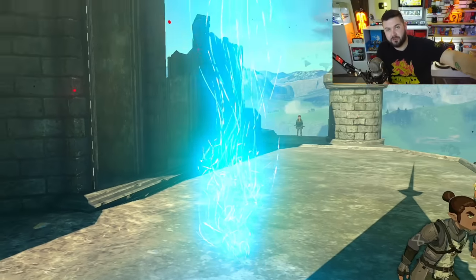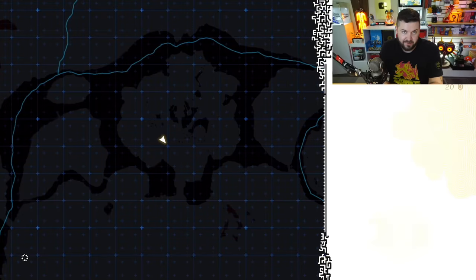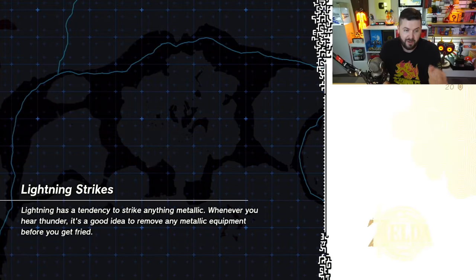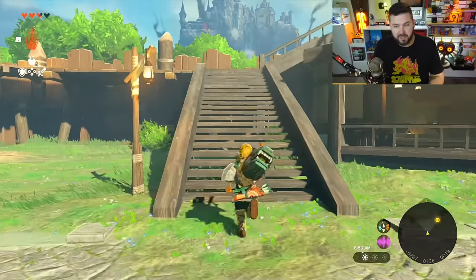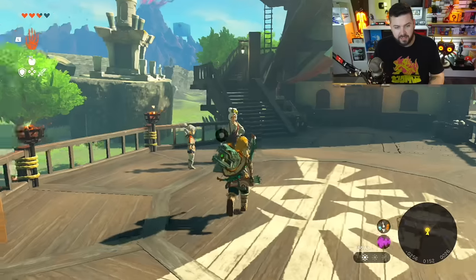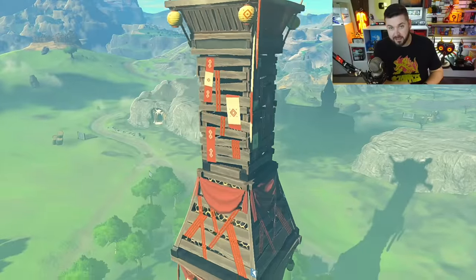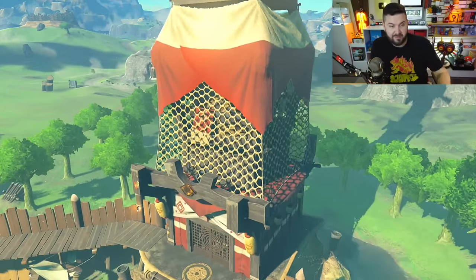After that short cutscene, you're then free to fast travel back to the shrine that you unlocked and walk south back down to Lookout Landing. After making your way back to Lookout Landing, we're heading back upstairs to where we first talked to Pura. She's going to be over here — you'll get a nice look at the local tower. There's also suspiciously a monster den right behind it.